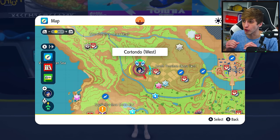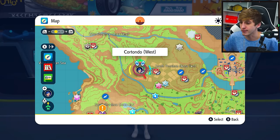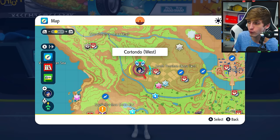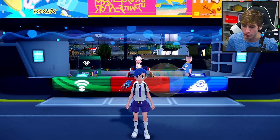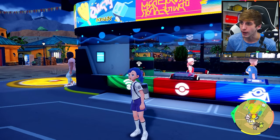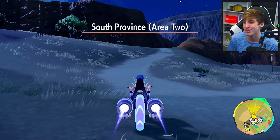You can actually get access to Charcadet very early in the game. It's a static encounter for both versions, so you're going to be able to see him walking around in the overworld at the spot I'm going to show you. The first thing you're going to want to do is head over to Cortando. I'm at the west side Pokemon Center here just because it's closer, and we're going to hop on our legendary dragon motorcycle and go up this path.